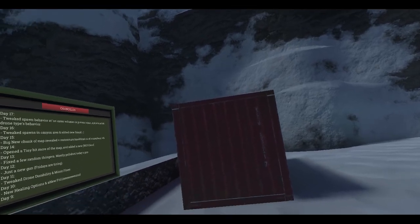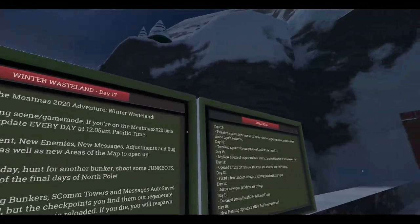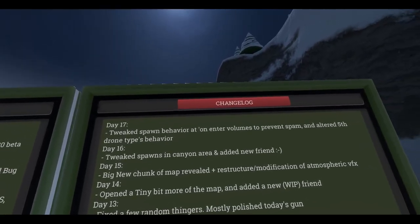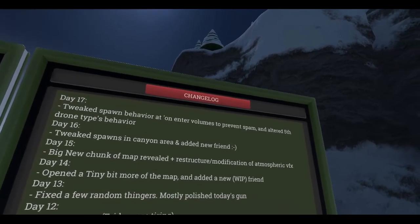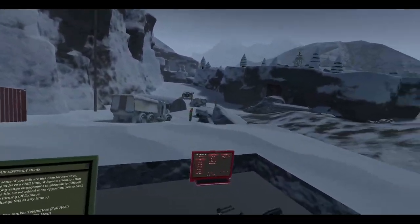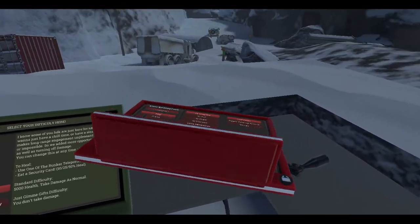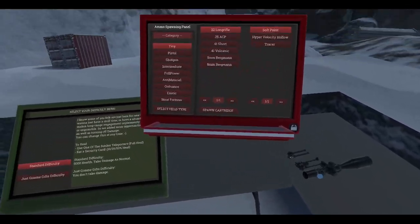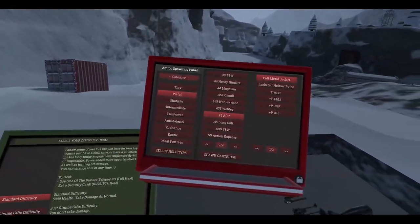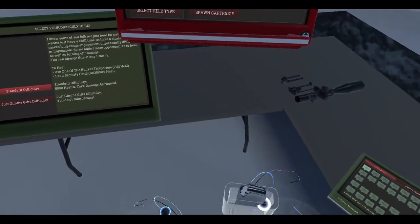Alright, time to play some H3VR. We got a new update today - Day 17. Checking out the changelog: they tweaked spawn behavior on enter volumes, so if you enter a specific area, the SOSIGs will not spawn as aggressively, which is good. Some people found it a little too hard, but it's okay - you got health options, so that's fine.